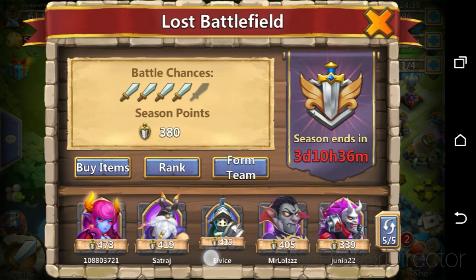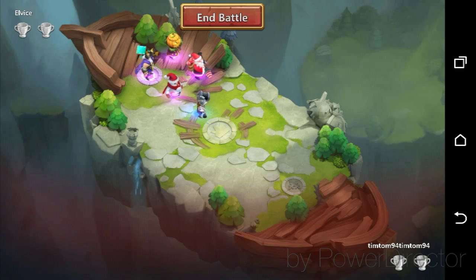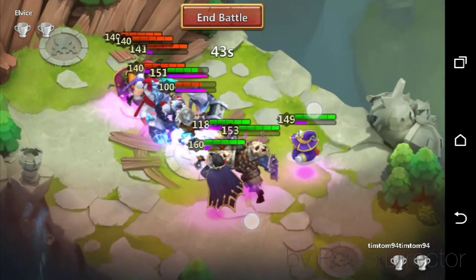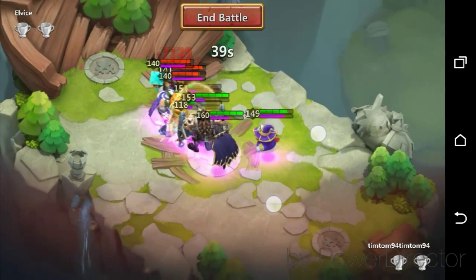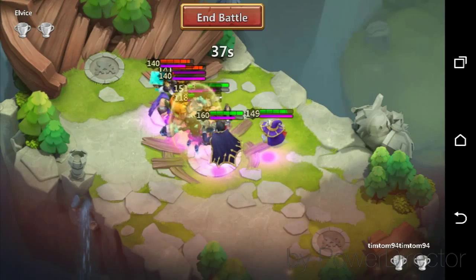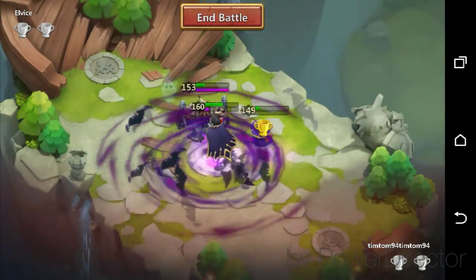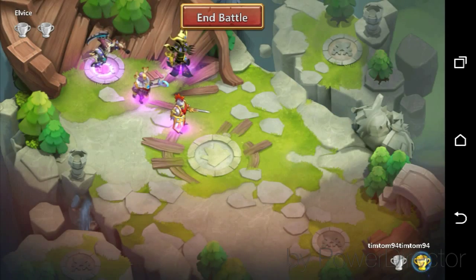An elite has popped up, so I'll challenge the elite as it's usually much easier. Usually the guys who put the elite in have a pretty easy team, and if my Spirit Mage can get off a good proc, I'm going well. As you can see, the medium team usually does pretty well.